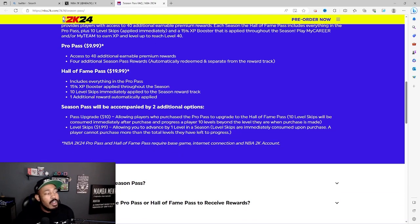There are also two additional options below the season pass. The pass upgrade allows players who purchased the Pro pass to upgrade to Hall of Fame — 10 level skips are consumed immediately after purchase, advancing you 10 levels beyond where you were. You can also buy a single level skip for $2, so if you're at level 38 with 10 hours left and don't think you'll make it, you can buy your way up to level 40.